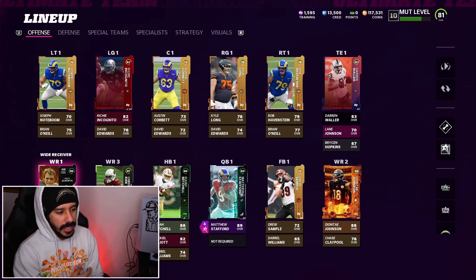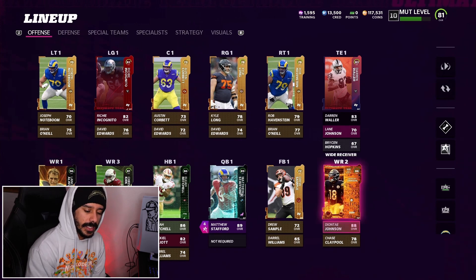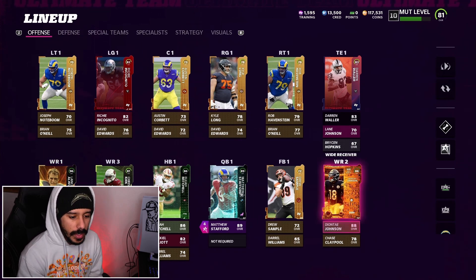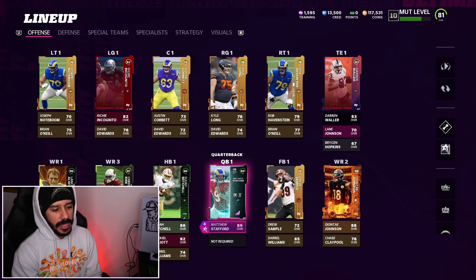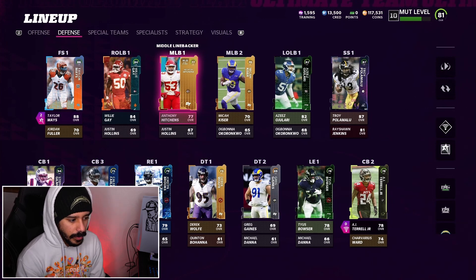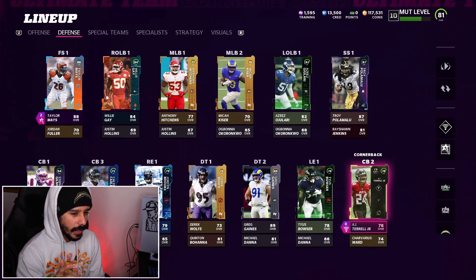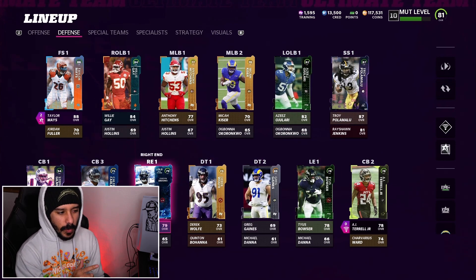Here's the team currently. We do have this 96 overall Lance Allworth — we powered him up all the way. We got Deontay Johnson over here, the free login reward. And at quarterback currently we have Matthew Stafford. I'm looking to upgrade him, so that's probably going to be one of the upgrades that we make. Now on the defensive side of the ball, we definitely need some help at corner. I might need to get a new corner and maybe another slot corner.